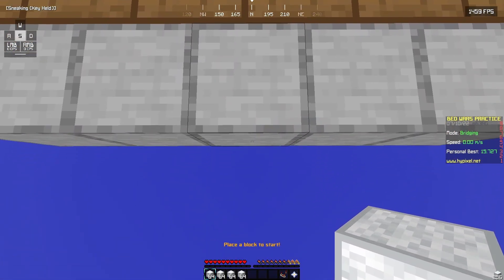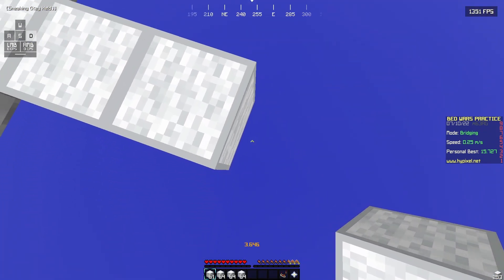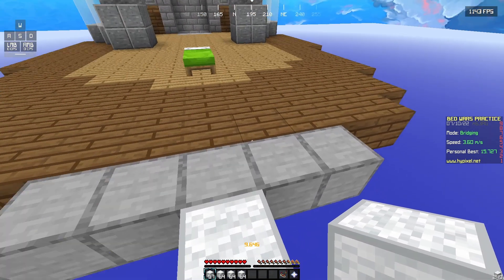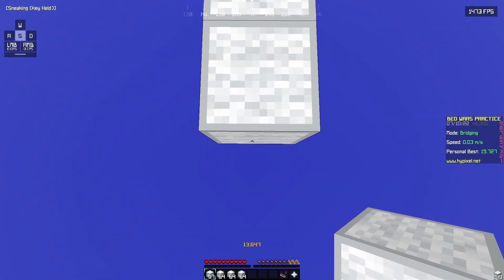See, this is the normal bridging, and you can bridge faster like this going sideways. But you want to speed bridge to go even faster while playing Bed Wars.